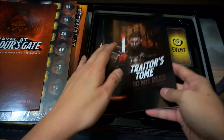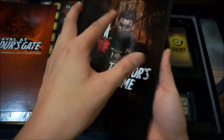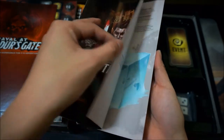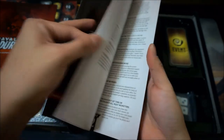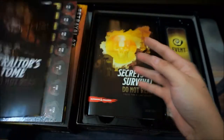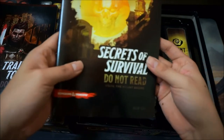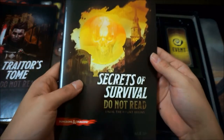We've got the Traitor's Tomb booklet. I'm not going to flip through all these pages because this is the secret scenario. And here's the Secret of Survival booklet as well.